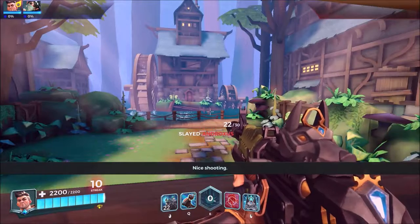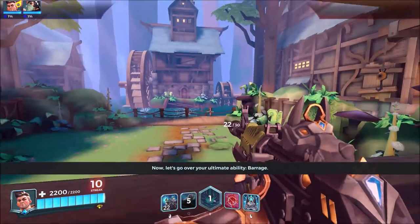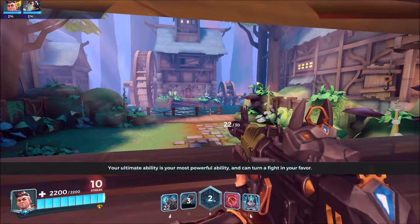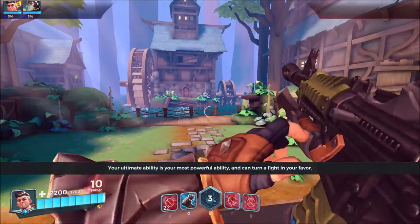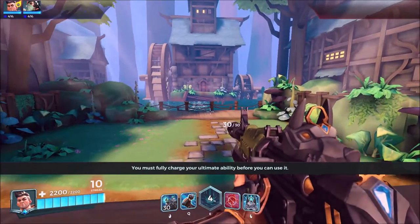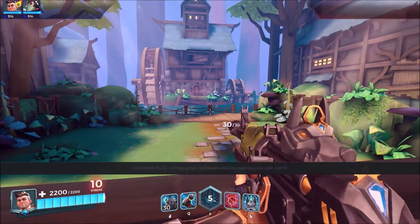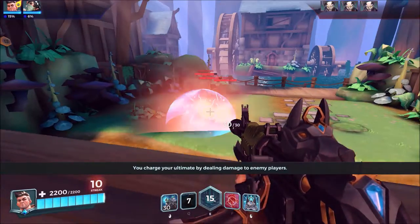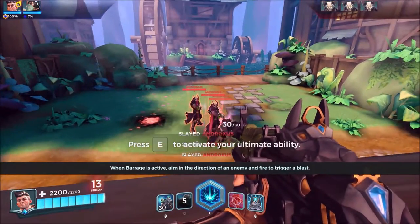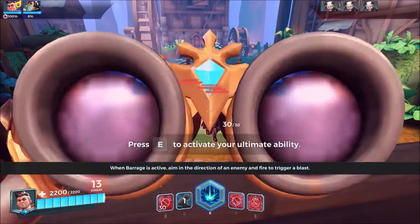Nice shooting! Now, let's go over your ultimate ability, Barrage. Your ultimate ability is your most powerful ability and can turn a fight in your favor. You must fully charge your ultimate ability before you can use it. You charge your ultimate by dealing damage to enemy players. When Barrage is active, aim in the direction of an enemy and fire to trigger a blast. Barrage incoming!